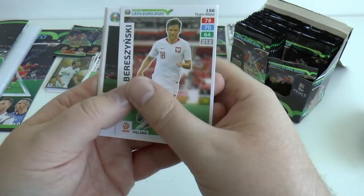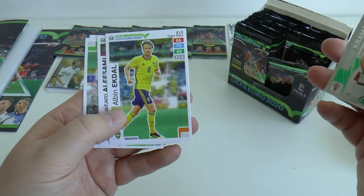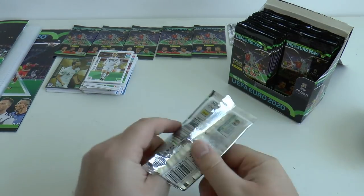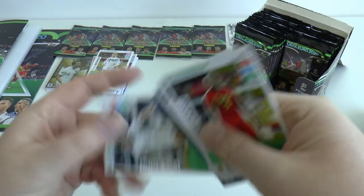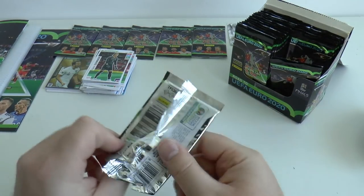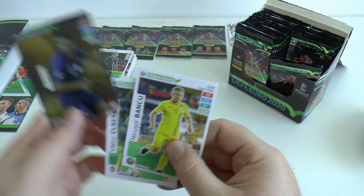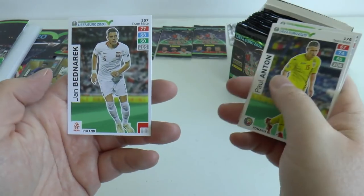Here we've got Berezinski, and our insert is Kramaric game changer from Croatia — love that Croatian shirt. Albin Ekdal, Alasamı, Andrea Belotti the Torino striker, and Timo Werner on his way to Bayern Munich imminently. Next pack: Delaney, Sebastian Larsson, Griezmann, Lukaku, Suari and Jan Sommer the Switzerland keeper. Then — finally — our second top master! The French World Cup winner Raphael Varane from Real Madrid. Let's pop him next to Kane. Then Claesson, Kureček, Anton and Bedrnarek of Poland.